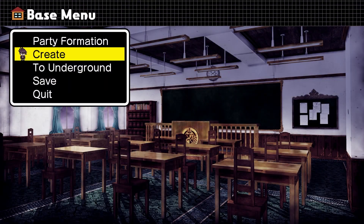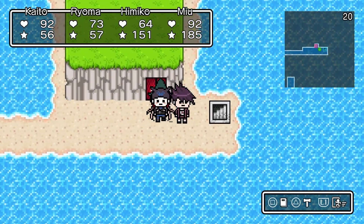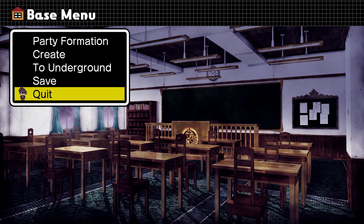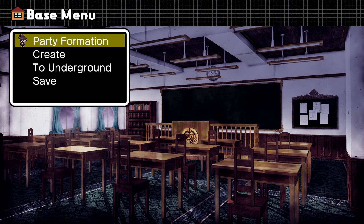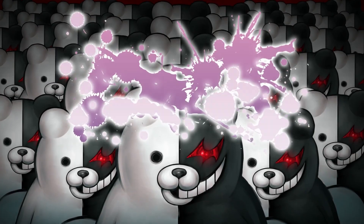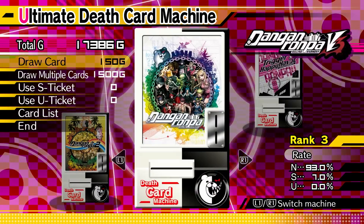I did forget to do one thing — the Death Card Machine has ranked up. Now back out. If we go back to the Death Card Machines, you'll see — let me save first — we now have a 7% chance to get an S-Ranked character. I'll try one more time on this one.